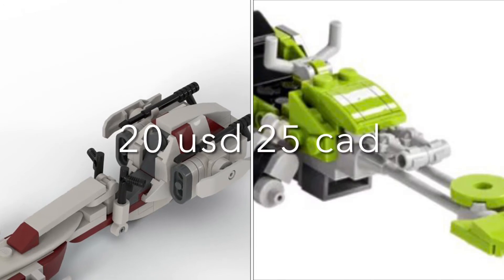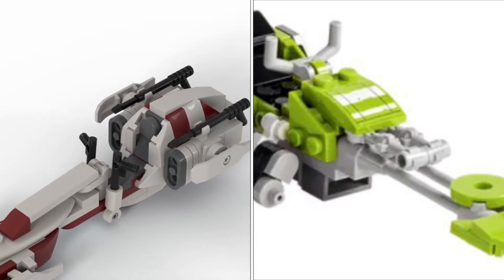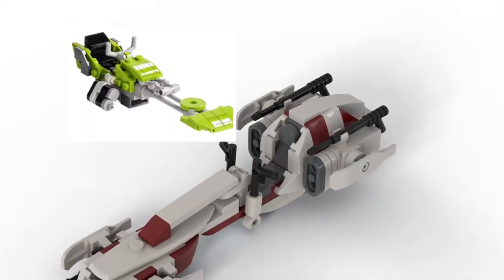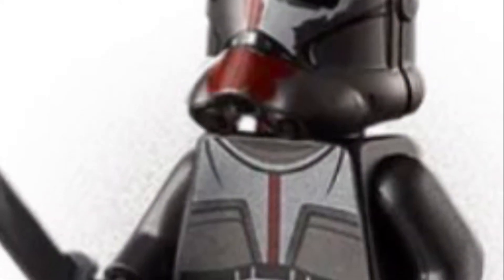The next set would be a Chase set from episode 3 of the Bad Batch. It would come with Fennec and two BARC speeders — the lime green one for Hunter, who would also be in this set, and whatever speeder Fennec was riding. This set would cost $20 USD and $25 Canadian and come with two figures.